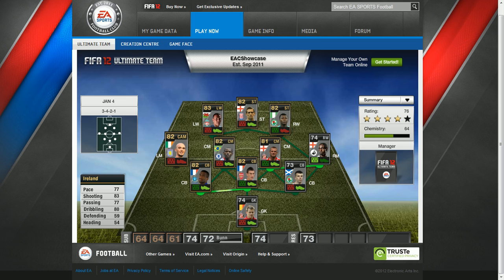So onto attacking midfielder Stephen Ireland playing for Aston Villa. His pace is 77, shooting 83, passing 77, dribbling 80, defending 59, heading 54.